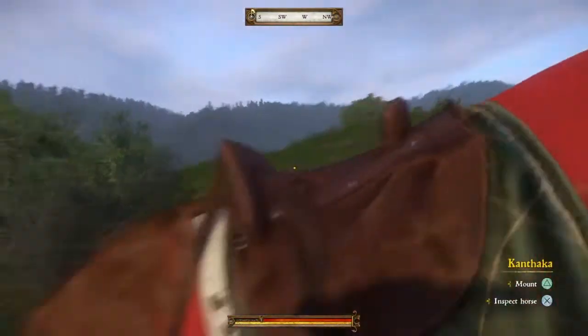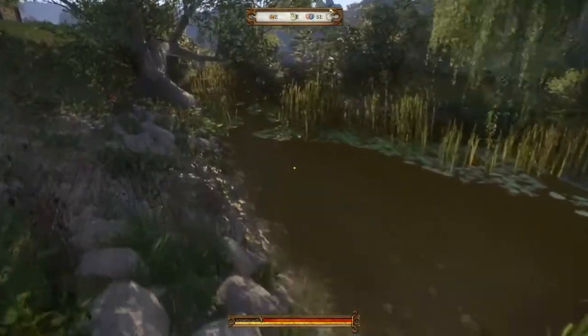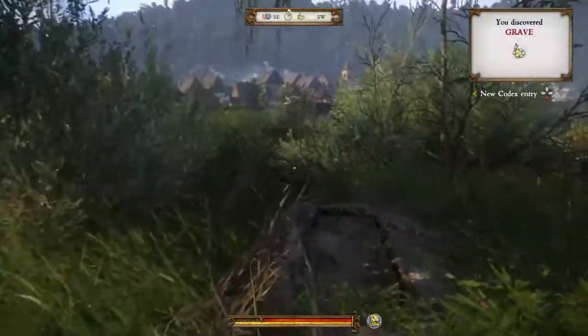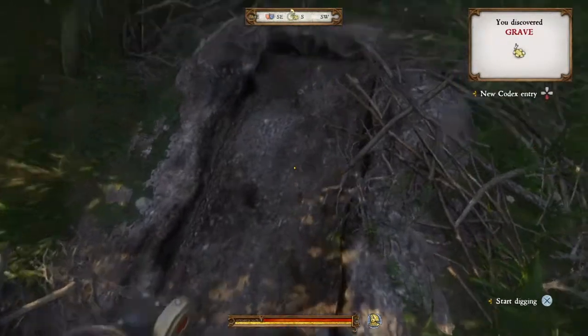Get off your mount or whatever you're using for transportation, cross this little river. You do not require to swim — it looks pretty deep but it's not really. On the right side of this tree there'll be the grave. Make sure you have a shovel and start digging.